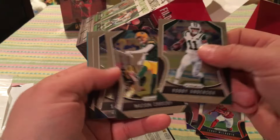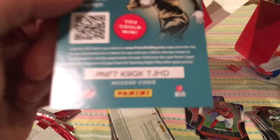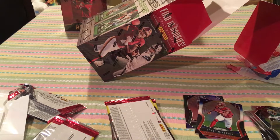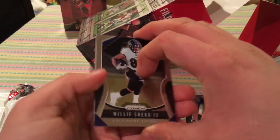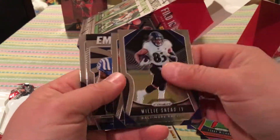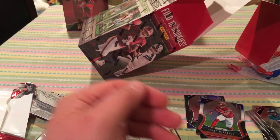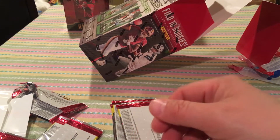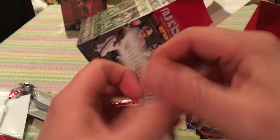Bobby Anderson. Mason Crosby. Shaquille Griffin. Darnell Savage Jr. — I keep getting that guy all the time. Royce Freeman. Darius Leonard — emerald. Miles Sanders, rookie base.